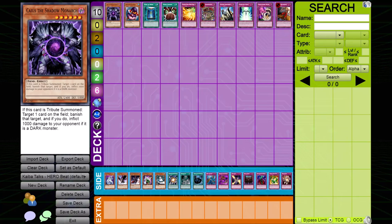Against Hero Beat, consider siding out these cards. Caius the Shadow Monarch — unless you're playing Monarchs, Caius can be difficult to summon as it requires one resource to tribute. Moreover, even when the summon is successful, there is a high chance the Hero Beat player will activate a card such as Bottomless or Gemini Spark to make your Caius summon almost irrelevant.